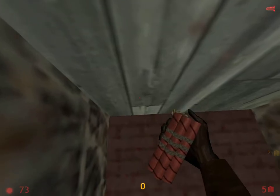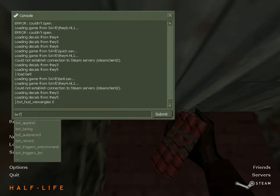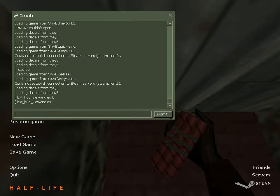You want to come over to this door and use a command — preferably have it already up — called bxt_hud_view_angles and set it to 1.